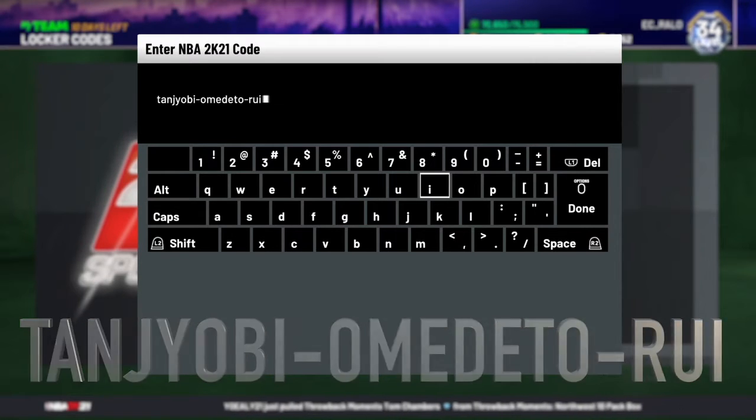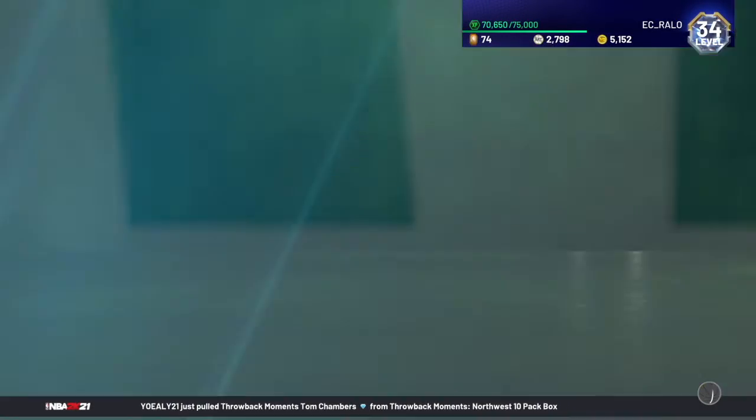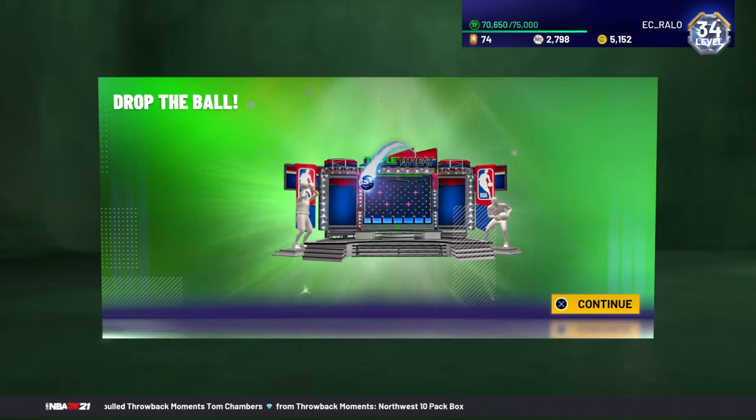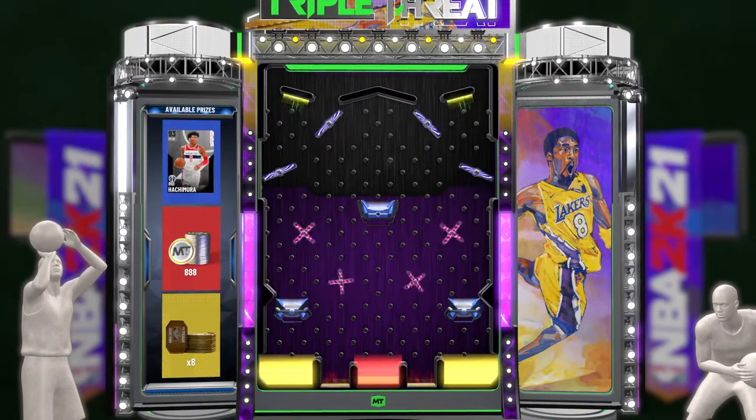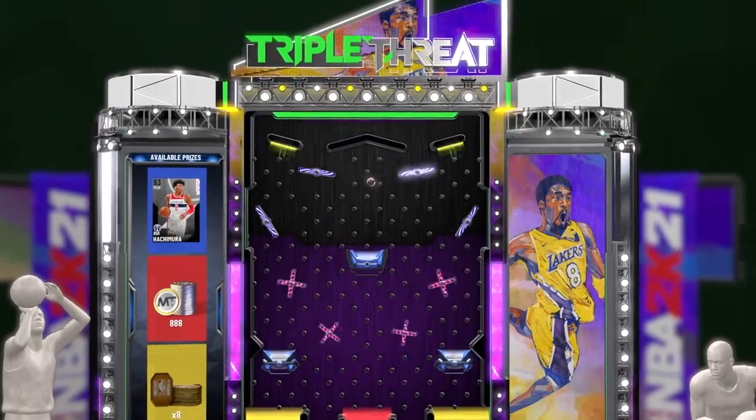All active locker codes will be down in the description. We're gonna hit options to put this one in. I know we're supposed to get either a free agent card, 888 MT, or 8 tokens, and I'm really not interested in that free agent card — I'd rather try to get the tokens right now.